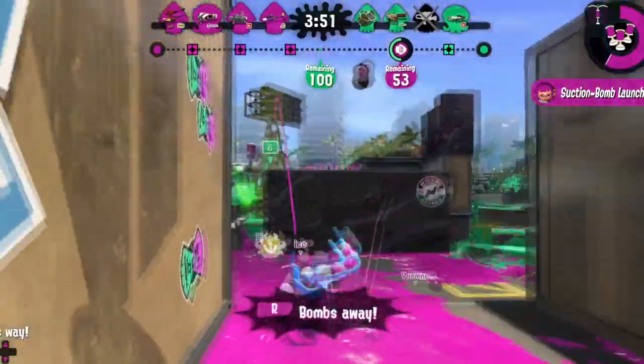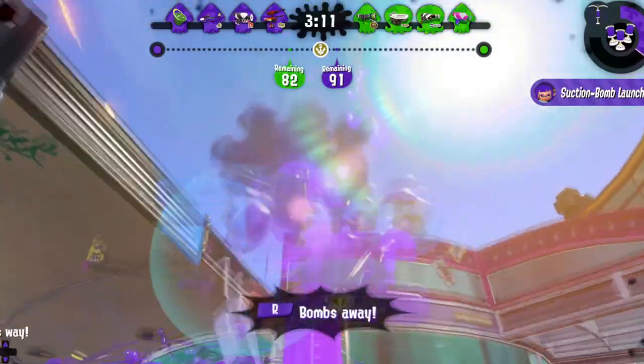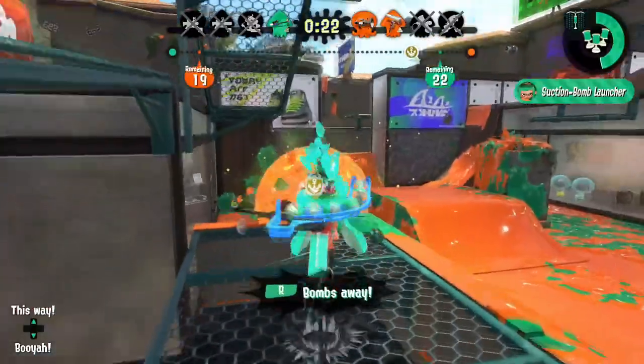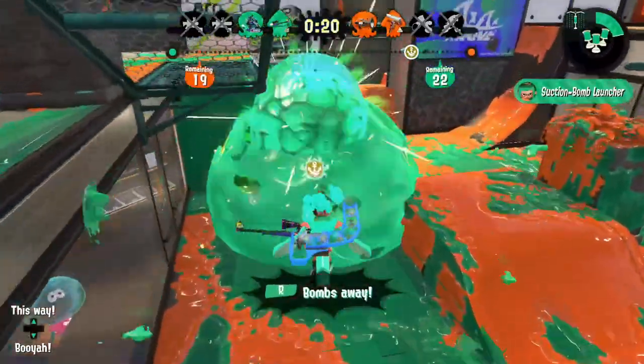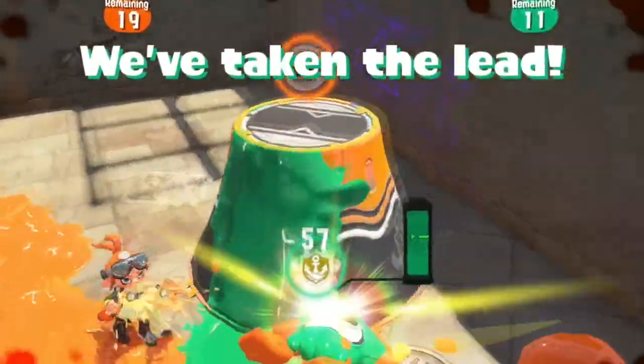Use it to steal a Splat Zone, cover up a tower, or provide paint for your teammates to use to push a Rainmaker! Heck, why not use your bombs to pop that Rainmaker shield and steal the lead all by yourself?